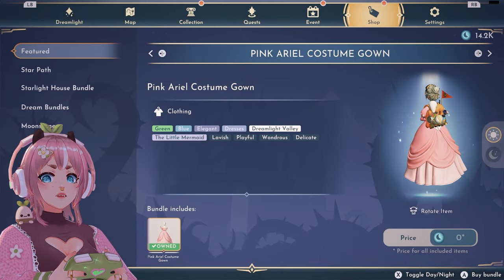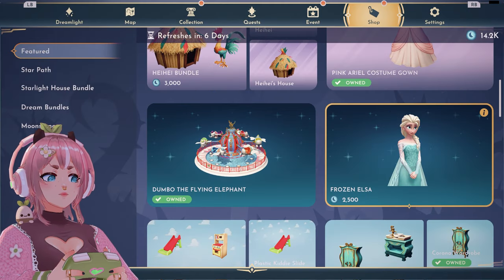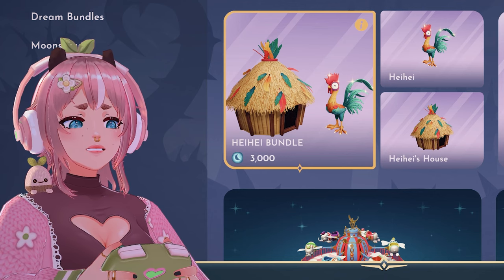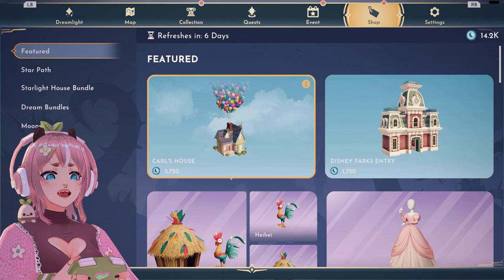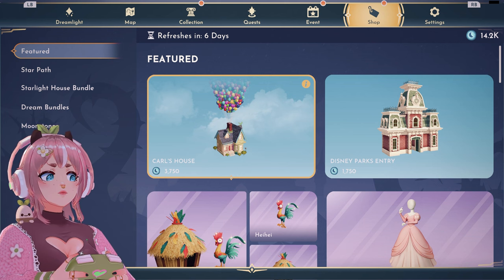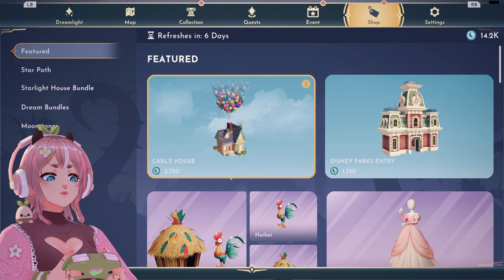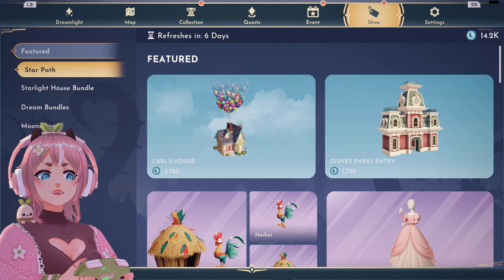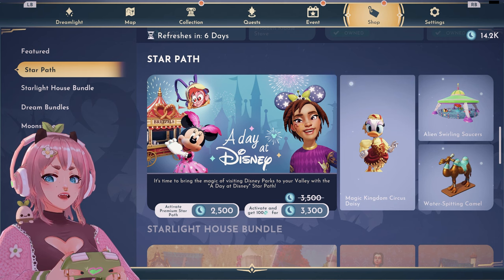Oh, that's so pretty. I don't need Frozen Elsa. Hey, hey bundle! Carl's house! I think I need to later this week buy a moonstone bundle, but for now I need to open up the star path.